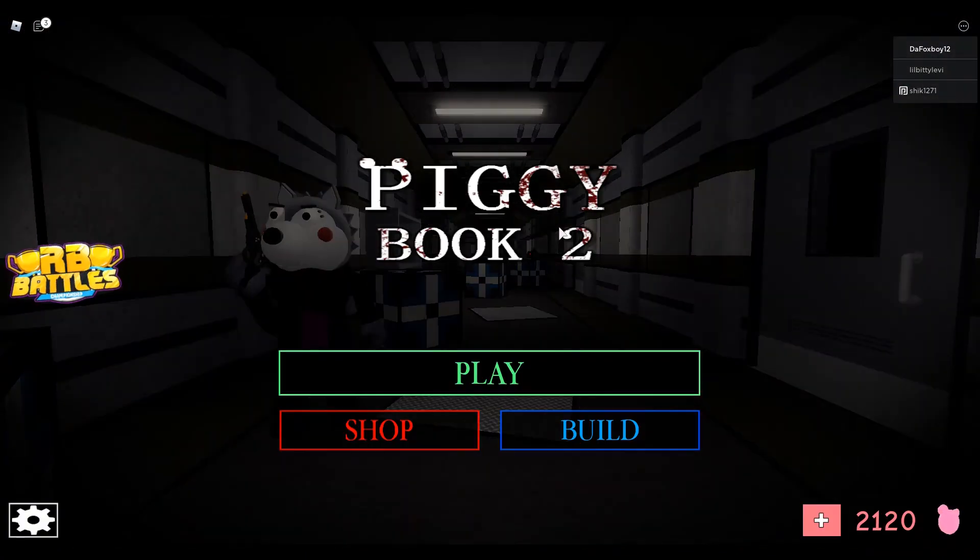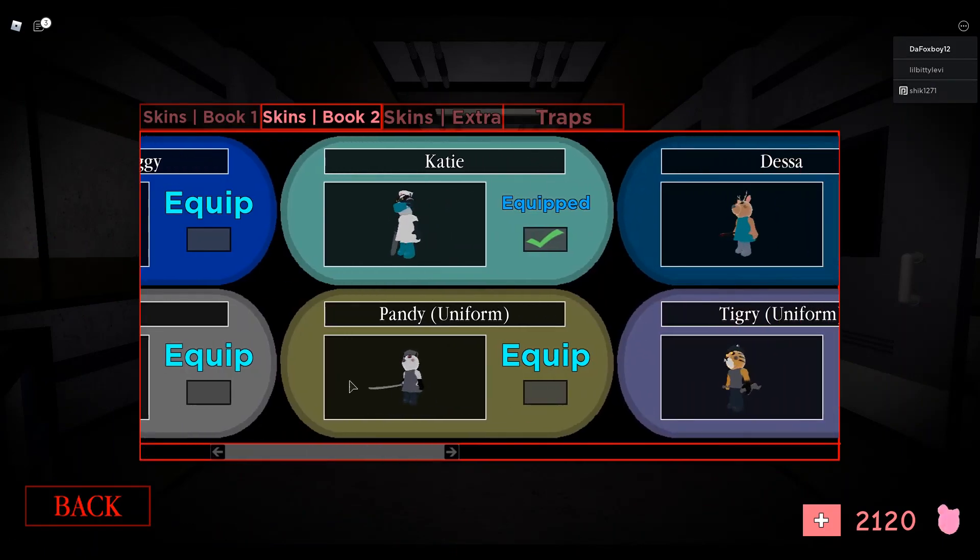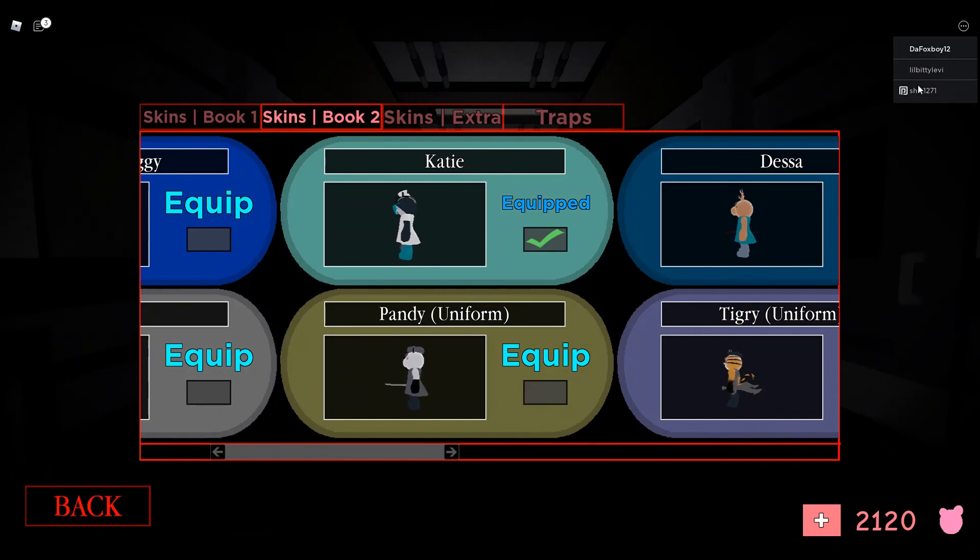That's it for today's video — hope you guys enjoyed. That was me playing as the new Katie skin. She is a doctor and has this saw thing, and her jump scare is just throwing the saw and stabbing you. This was a really short video but I hope you guys still enjoyed. Thanks for watching — I'll see you in the next video, bye!